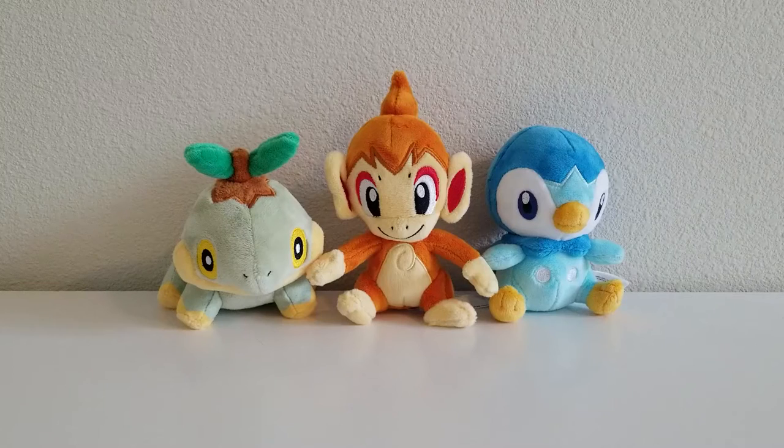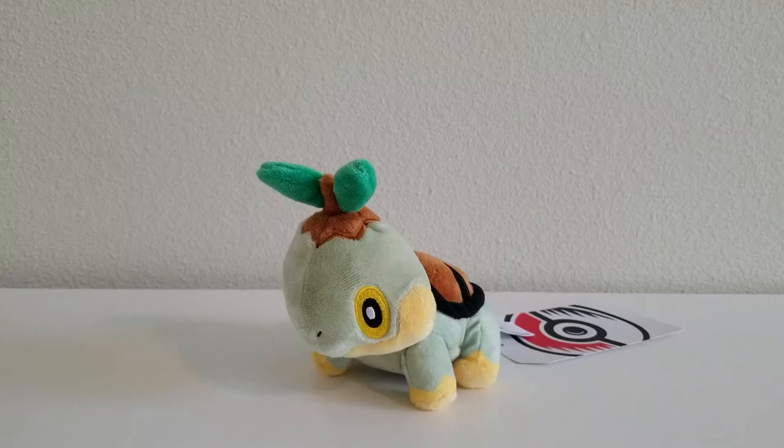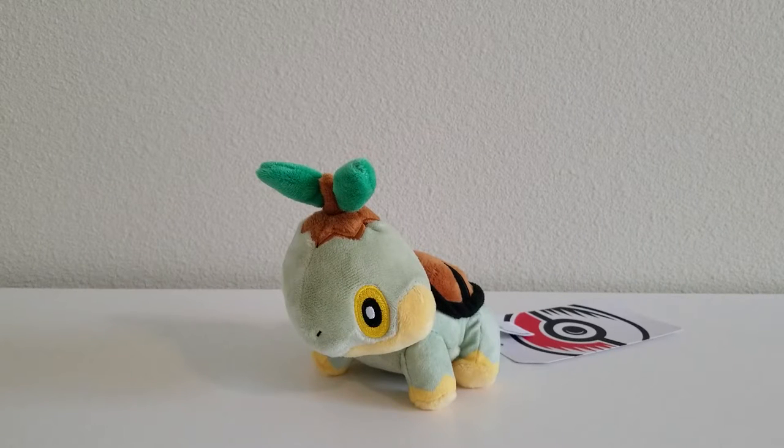So sit back, relax, and enjoy. First we're going to start things off with Turtwig. Whenever I look at the starters specifically, I like to look at the journey each one takes as you progress with it in the game. With the Turtwig line, we're looking at the concept of a world turtle. A world turtle appears in mythologies around the world as a large tortoise that supports continents or even the entire world on its back. Some Pokédex entries even go as far as saying that some Pokémon will spend their entire lives on a Torterra's back. So let's keep this in mind as we look at the plushes.